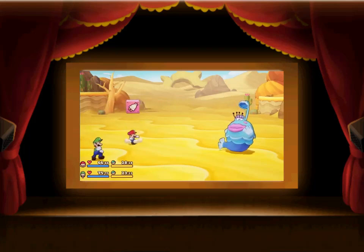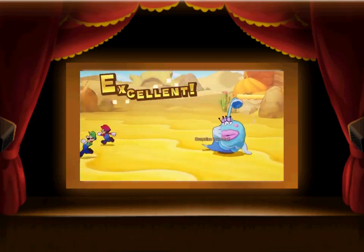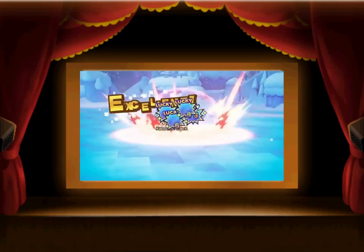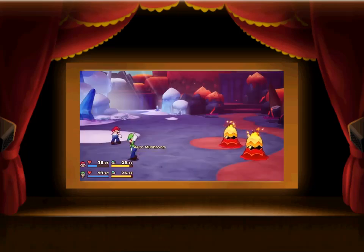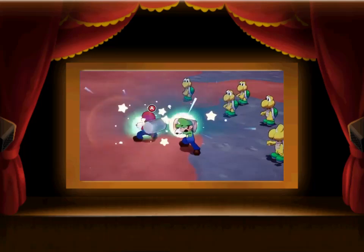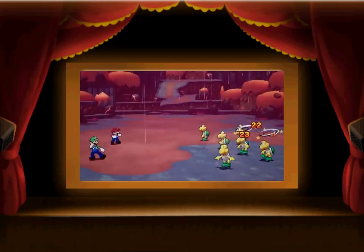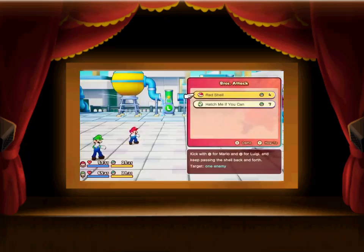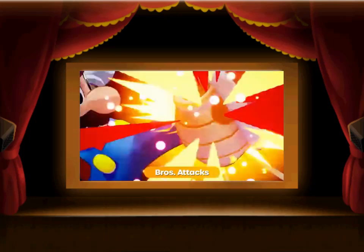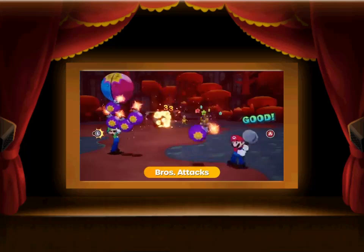During your adventure, you'll acquire helpful items called battle plugs. They cause a variety of effects, like dropping iron balls for extra damage, unleashing a wave that hits multiple enemies, using recovery items automatically, and more — it's a shockingly great way to turn the tide. You can even set multiple battle plugs to create combos. Wanna really wreak havoc? Use powerful skills called bro attacks. Coordinate Mario and Luigi's moves to dish out massive damage in style.